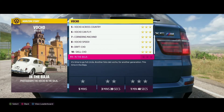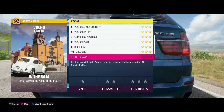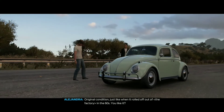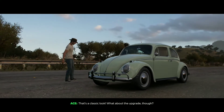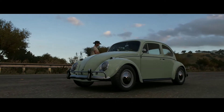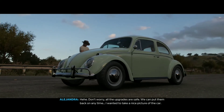Welcome back, Board 720 here — the Vacho part 11. It says a minute and 48 seconds, and it says photograph the Vacho in the Baja original condition, just like when you rolled out of La Fabrica in the 60s. That's a classic look. Don't worry about the upgrades — all the upgrades are safe, we can put them back on anytime.